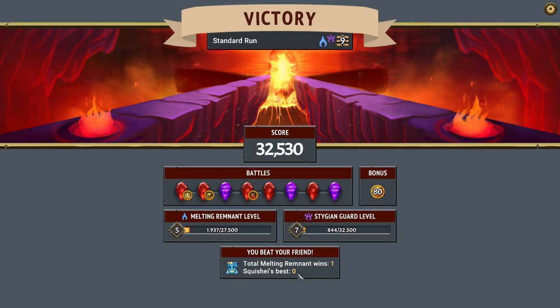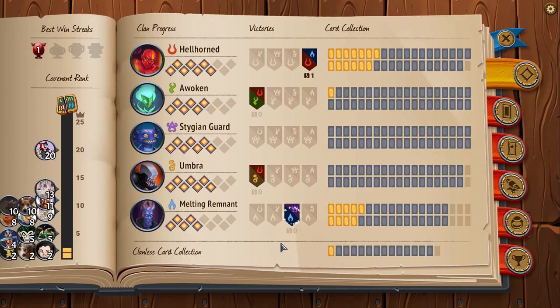Apply frostbite three to enemy units. You beat your friend — hell yeah! Look at that — ding ding ding. Am I still at the bottom over here? Covenant rank two — nobody cares about this stuff. Best win streak — there we go! Awesome, cool — well that was it guys!